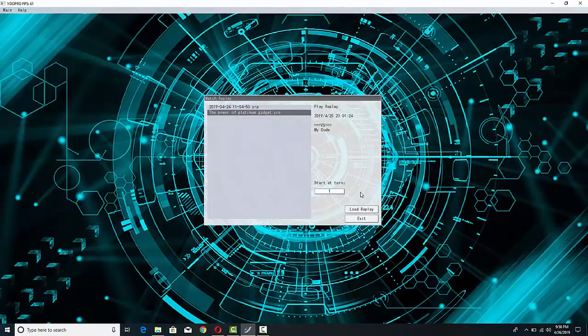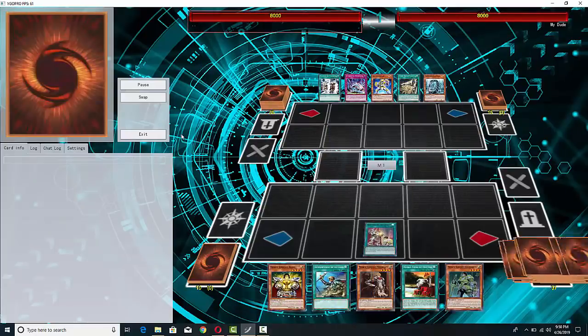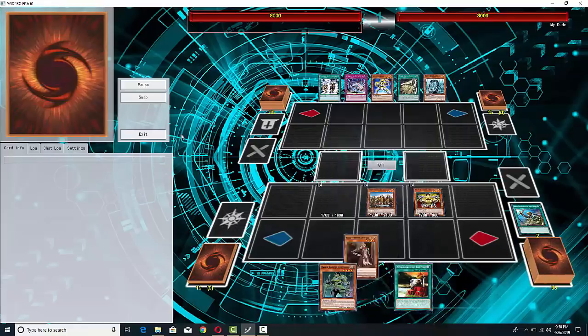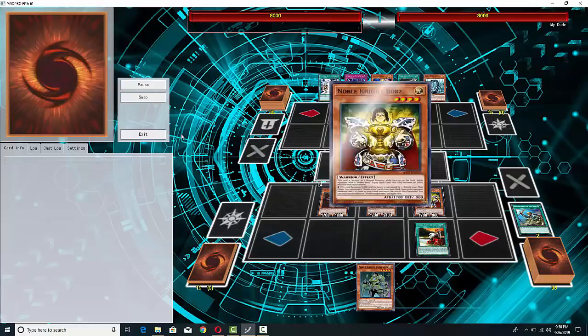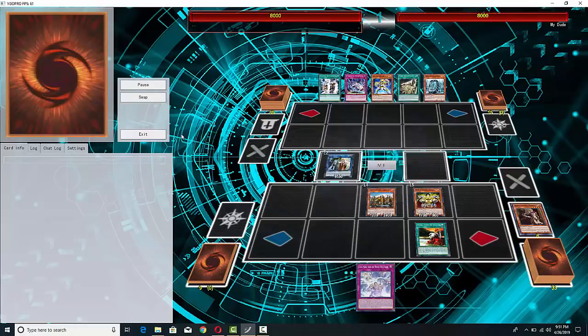This is the second duel. It's going to be Cyber Dragons versus Noble Knights, showing off the power of the Platinum Gadget — a card that came out in Duel Power. Some people play it in decks like ABC, also Cyber Dragons, but it actually can be pretty damn important.